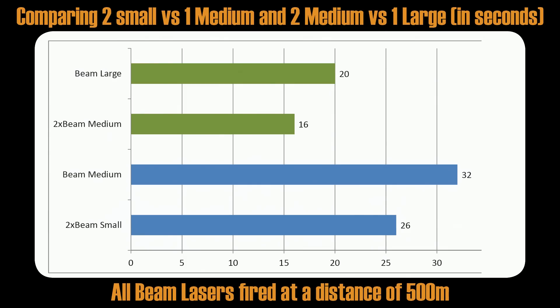Developers said this penalty is around 33%. So even with the penalty, 2 medium beam lasers are better against the Anaconda than 1 large beam laser.